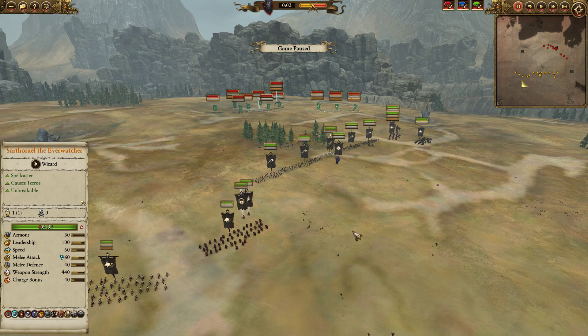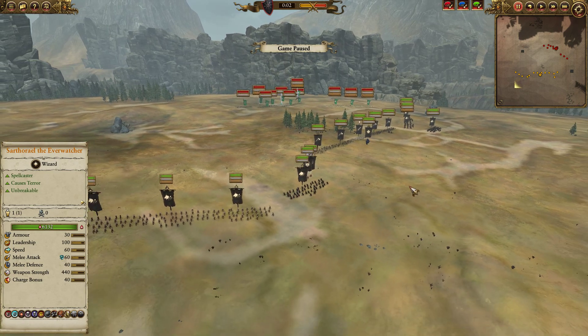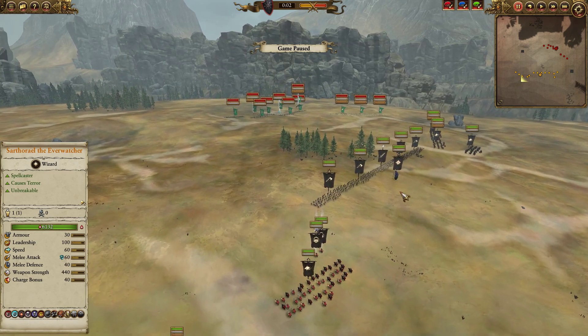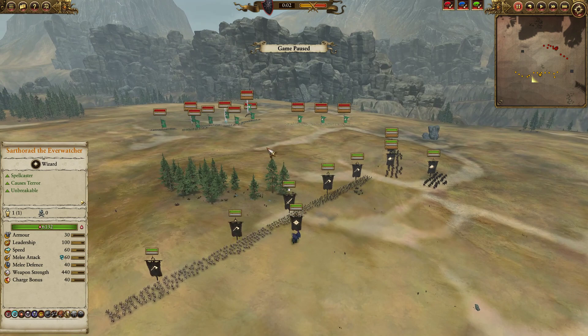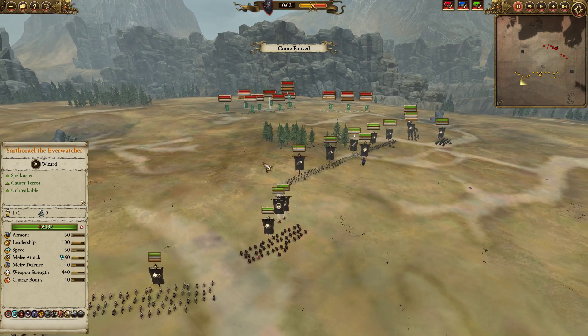Hello everybody, it's Wyvern here with another bit of Total War Warhammer 2 Twisted and the Twilight gameplay. This time around it's going to be a multiplayer matchup of Chaos Warriors against the force of the Wood Elves controlled by Rubber Duck of War. We are squaring off on the map Okina Hammer and looking to test out some of the new kit Wood Elves can now field.